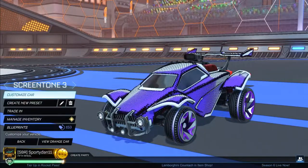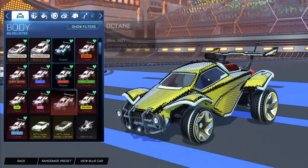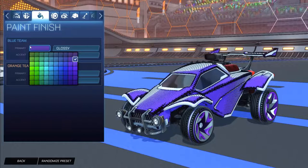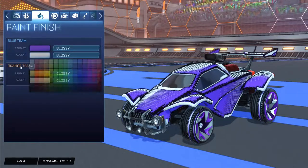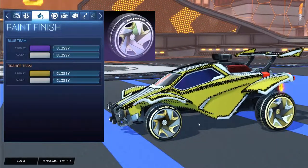Next up is a cleaner car design featuring the Reaper wheels. We have the titanium white Octane for both sides. If you don't have it, the purple Octane works for the blue side, and a saffron or unpainted Octane works for the orange side. The decal is the unpainted Screen Tone for both sides. Colors: blue side has purple primary with an accent just below titanium white — slightly darker to match the Reaper wheels. Orange side has a gold/saffron primary with that same near-titanium-white accent. Wheels: unpainted Reaper for the orange side and purple Reaper for the blue side.